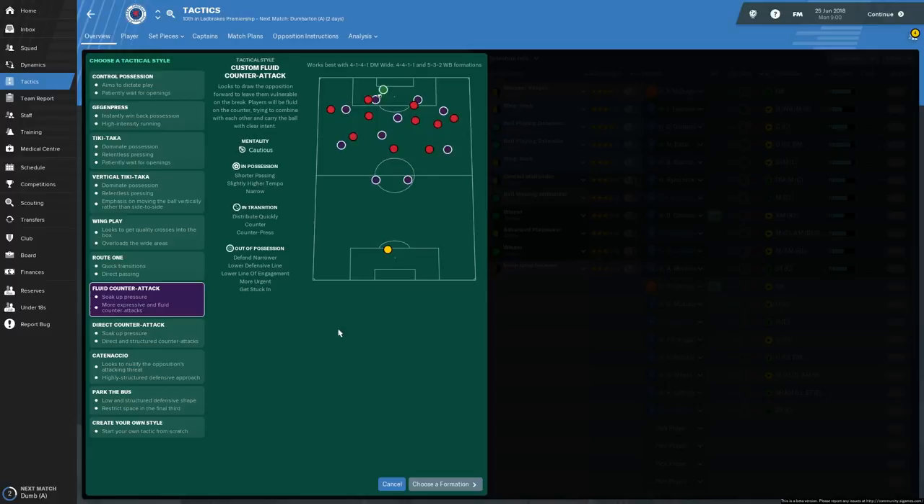Shorter passing with a slightly higher tempo, playing narrower to force them out wide with the ball - which might actually bite us with Edouard being their main striker. In transition, the goalkeeper will distribute quickly, we will counter as fast as we can, and counter-press when they win the ball back. When out of possession, we'll be narrow, defensive line dropping deeper, lower line of engagement - basically letting them play with it in their own half.